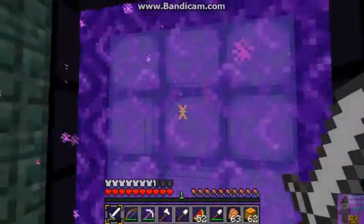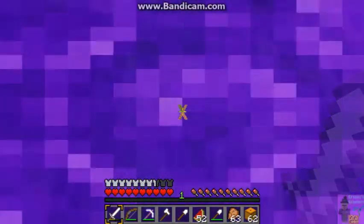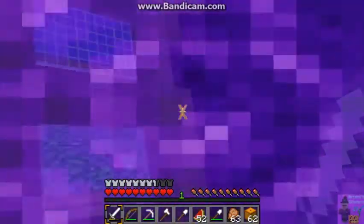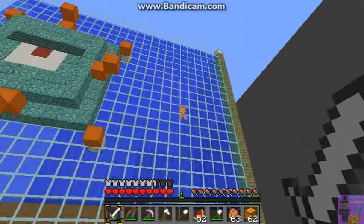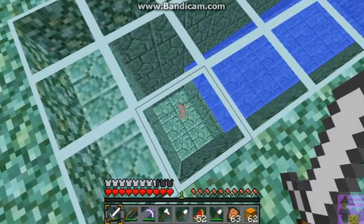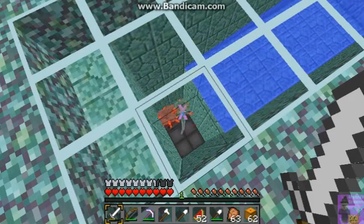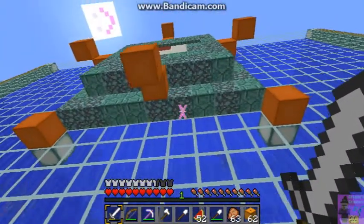This is Alex's iteration of a guardian farm. It's very far away. The water shoots wash them down on top of those blocks, and then on a timer — a hopper clock — the blocks open and the guardians fall in. They stay open long enough for guardians to collect in the bottom and then it squashes them.